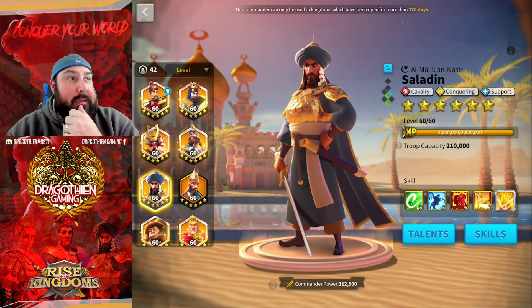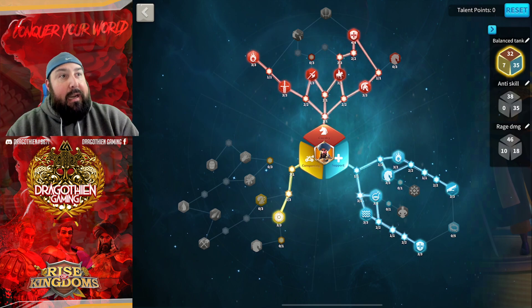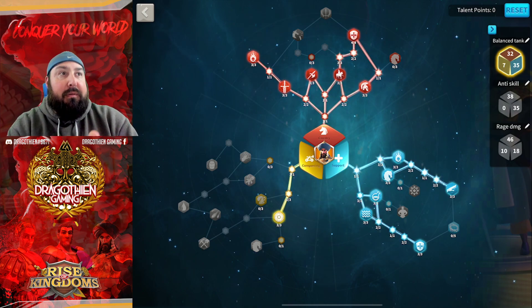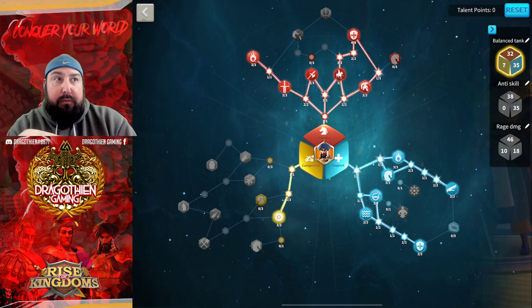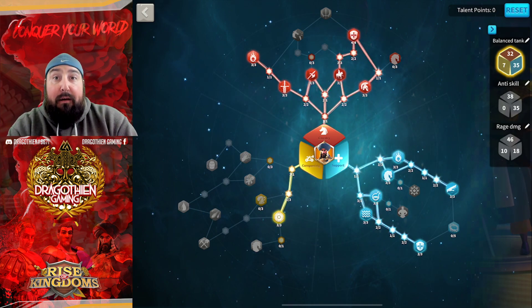Let's get into the talents, and then we're going to jump into the pairings. I've got three builds and they're labeled on the top right. My first one is more of a balanced tank. Then we'll go into the anti-skill build, and then the rage damage with some defense talent build as well.